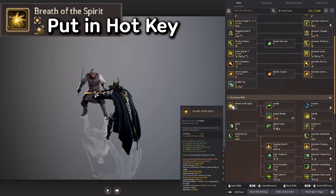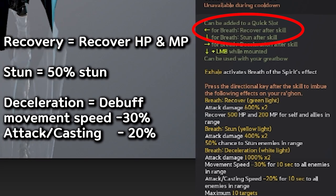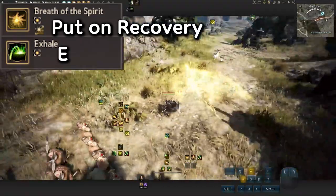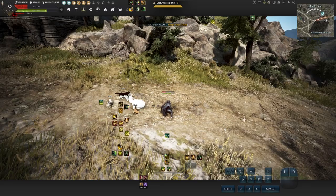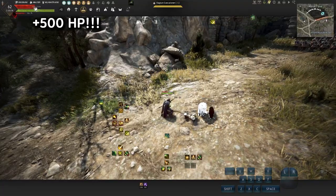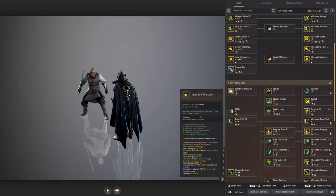Let's talk about Breath of the Spirit — it can be tricky to understand. Simply put: Recovery is the one you want for PvE and general grinding. Just press E to easily get HP back. Every 13 seconds you can spam this skill, so make sure you spam Exhale all the time if you're lacking HP. There are also Stun and Deceleration options which are good for PvP.